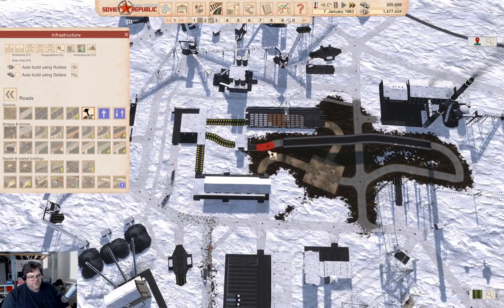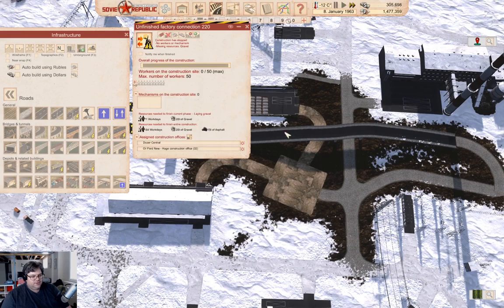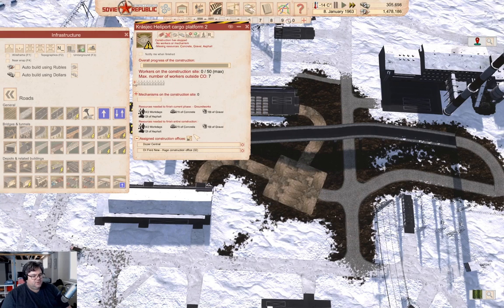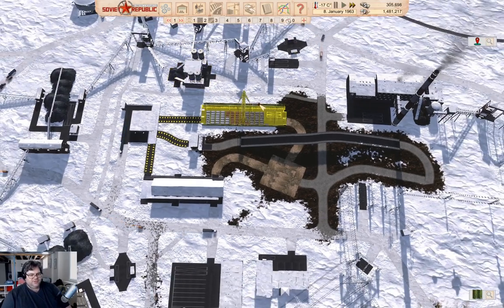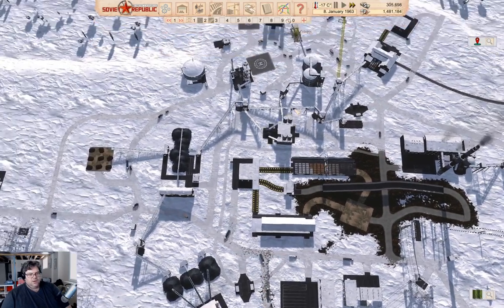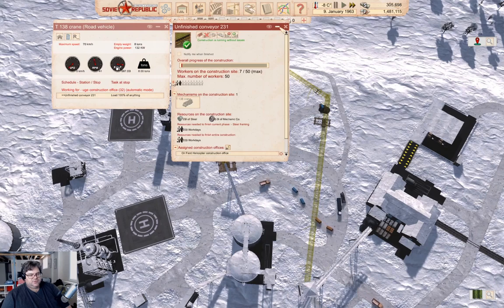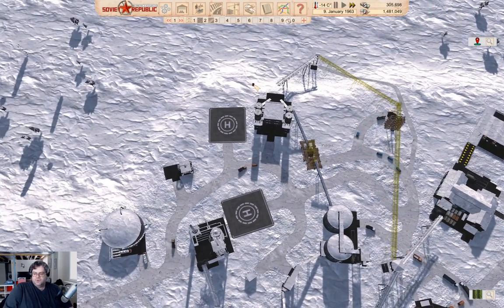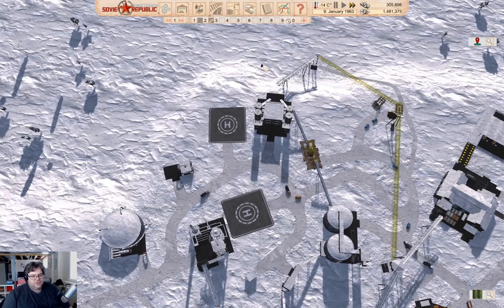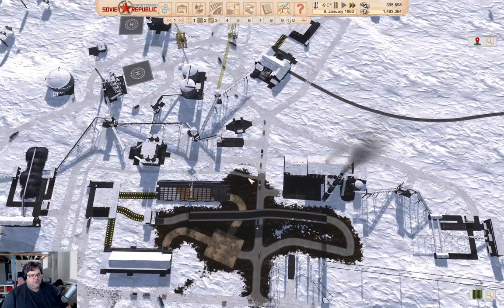That should be building now. I think that's going to give us full access to everything we need. So this stuff needs to build. That's constructing — good. So we are in fact making some progress here. Now we need to go in here.